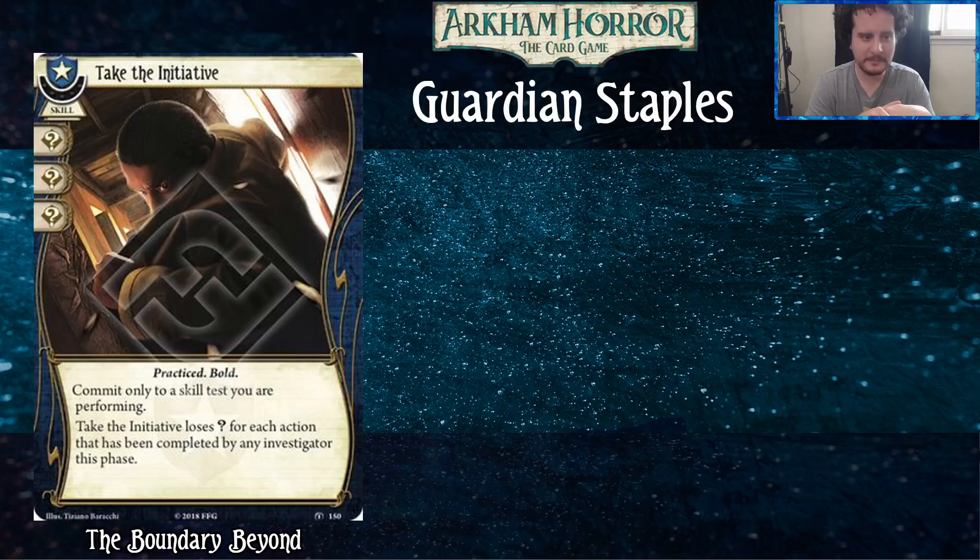As a Guardian, the things you're most afraid of are things like: make a fist test — take three horror if you fail — or take horror for each point you fail by, or make a foot test — if you fail, discard an asset you control. These are all very bad things. Plus three gives you a fighting chance.